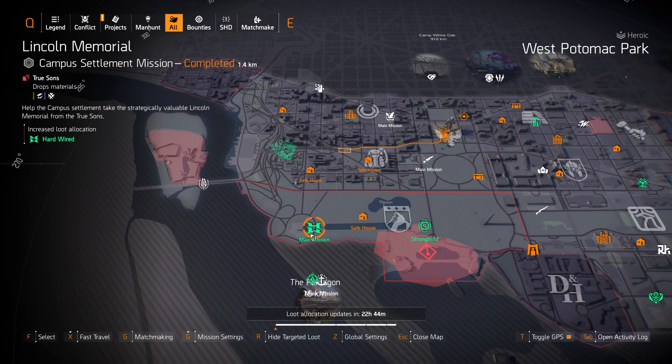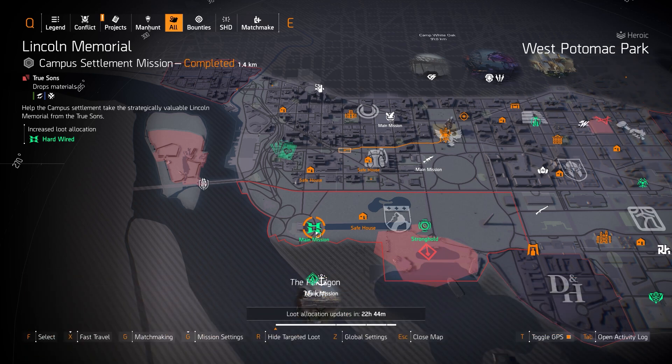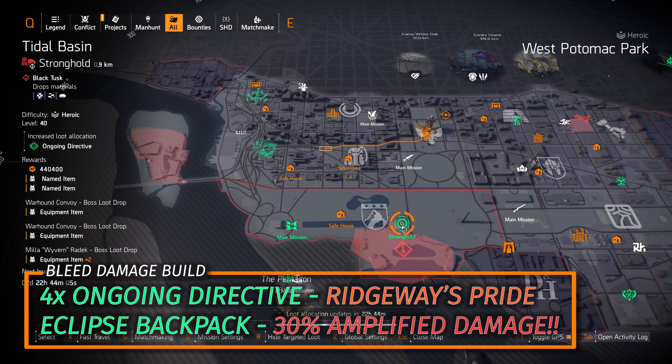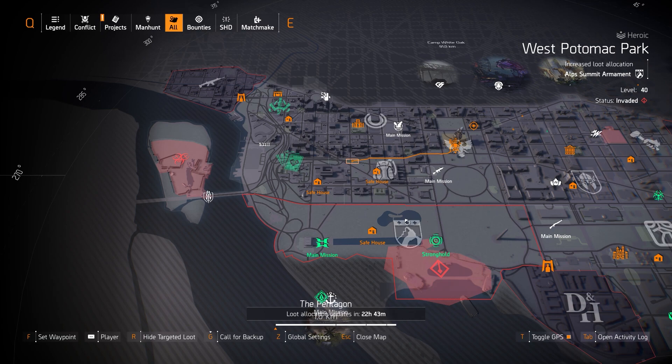We've got Hardwired at Lincoln Memorial — I'll put my best assault turret and striker drone build in the bottom left right now. That's the best one to run until TU-12 drops for sure. Same with Ongoing Directive — I've got a great bleed build that utilizes four pieces of Ridgeway's Pride with the Eclipse Protocol backpack. That's probably the best way to run the Ongoing Directive gear set as of TU-11.1.